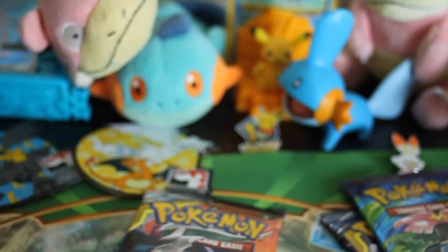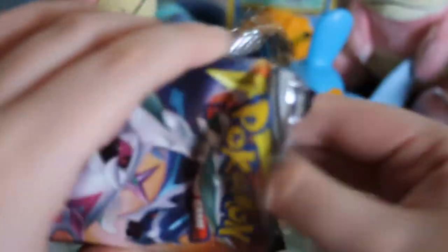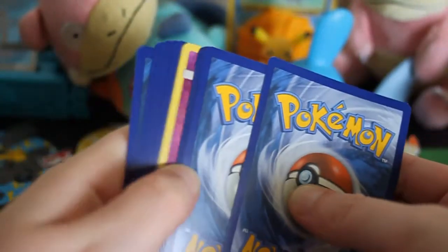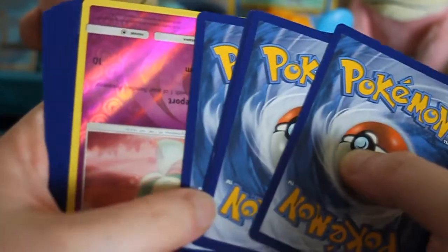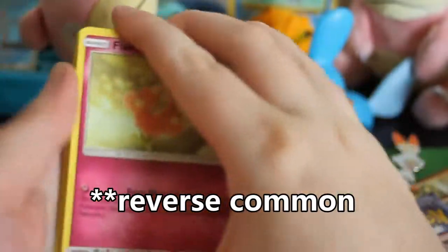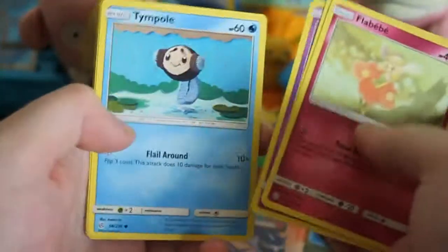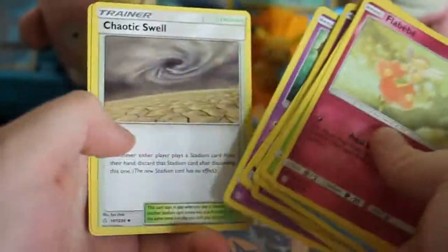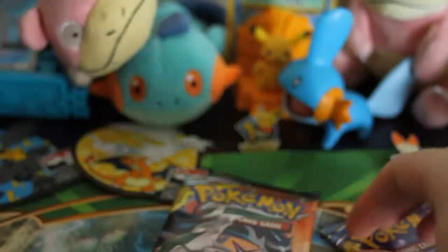I'm going to open up these Cosmic Eclipse packs first. I think I might keep that Evolutions sealed for now since I really don't need anything from that — it can just be a treat for later. Green code — whoa. Opening it up: Piplup, Ralts, Kyogre non-holo, and a Chaotic Swell. Interesting.